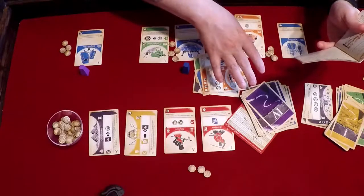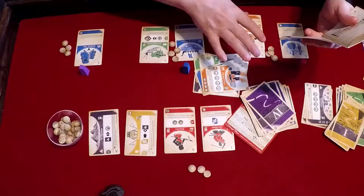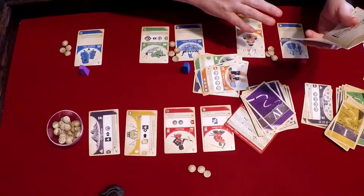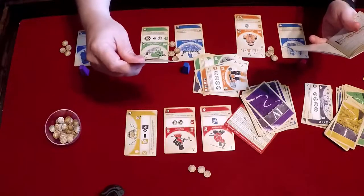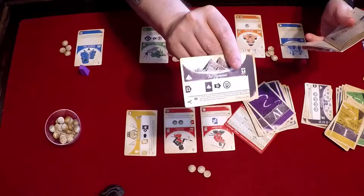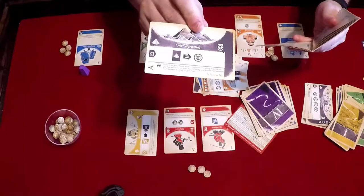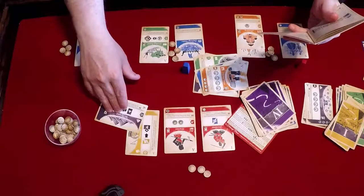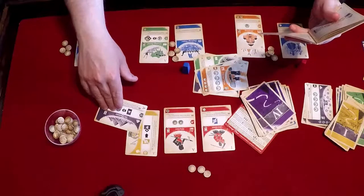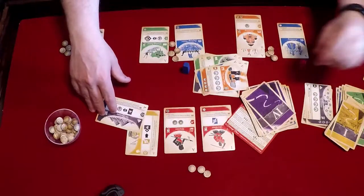Each culture icon is worth one victory point. You count the total number of other production icons you have — every two icons equals one victory point. Then you activate all effects with the end game symbol, which is the Omega symbol, the end of the Greek alphabet. In this case, for every wonder you have, you get one culture, which translates into points. Each culture icon you gain this way is also worth a victory point. The player with the most victory points wins the game.